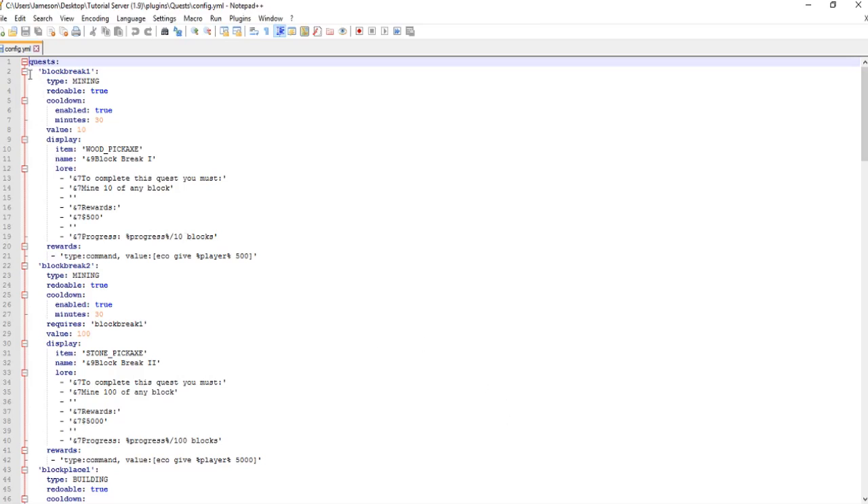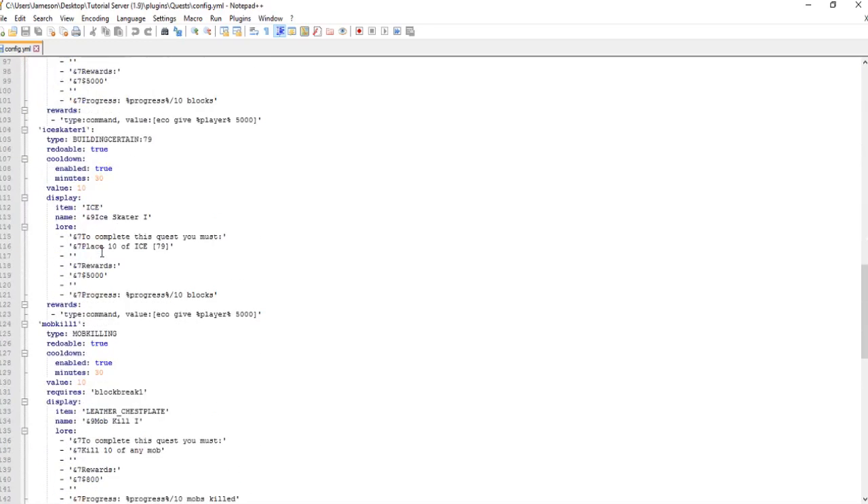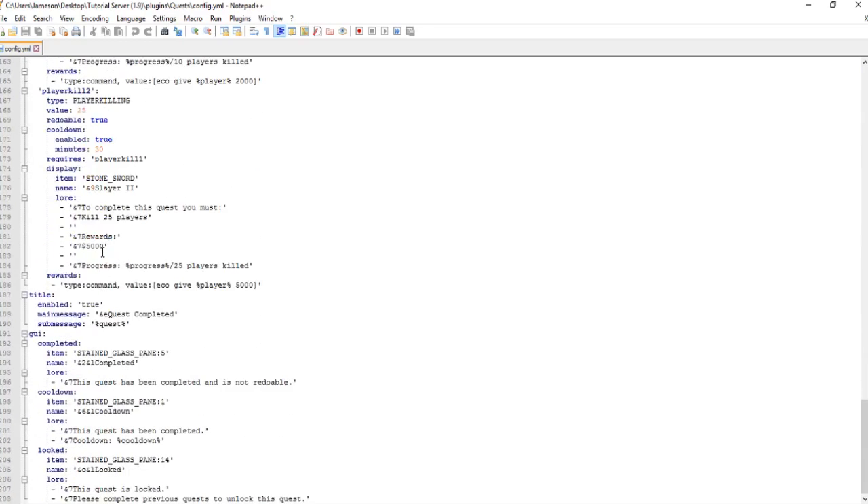Inside the config you'll see the quests that have already been created. There are certain features for each quest: whether it's redoable, a cooldown (required if it's redoable), and the value — for example, on a mining quest, the value is ten, meaning ten blocks need to be mined to complete it.